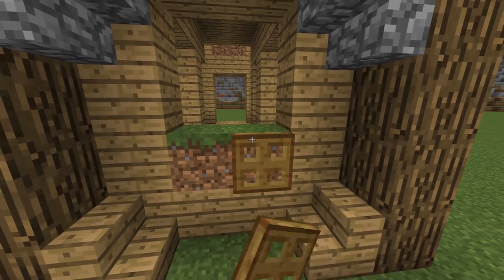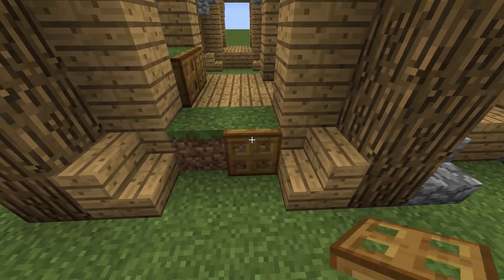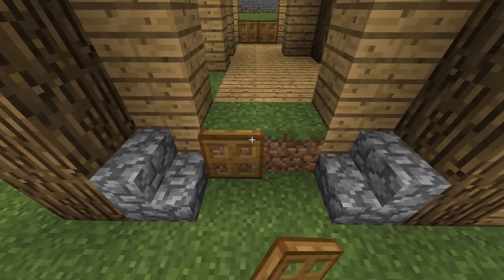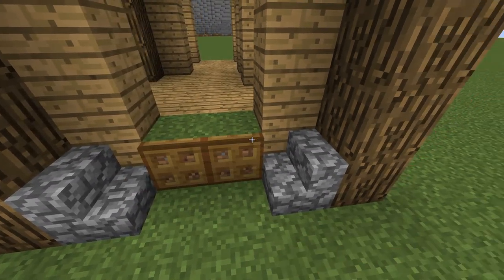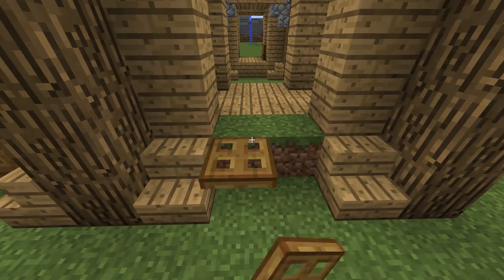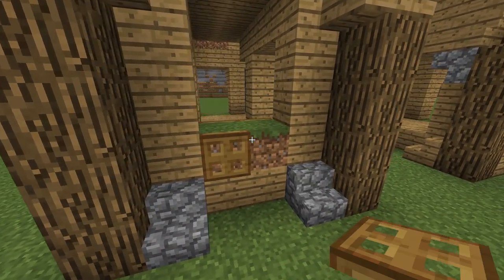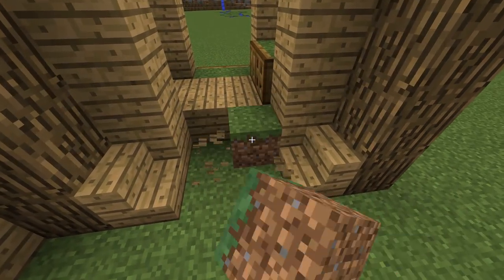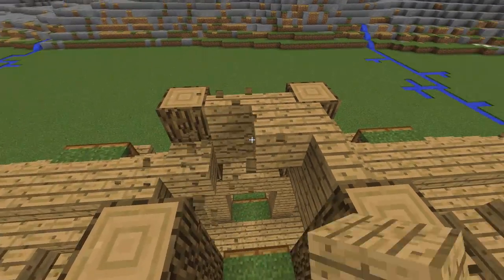Now let's place grass blocks with trapdoors for every window. Using grass for the windows in my opinion makes the house more alive. Just one block lower.